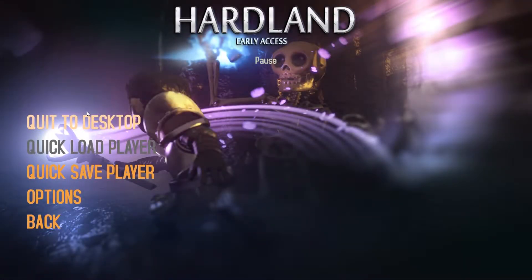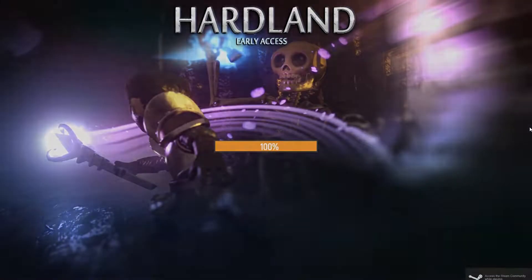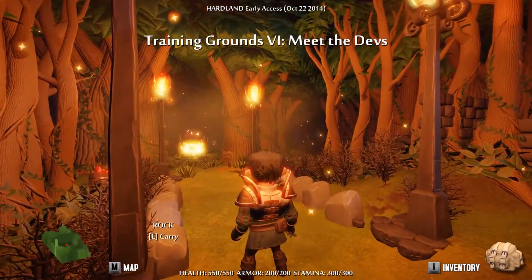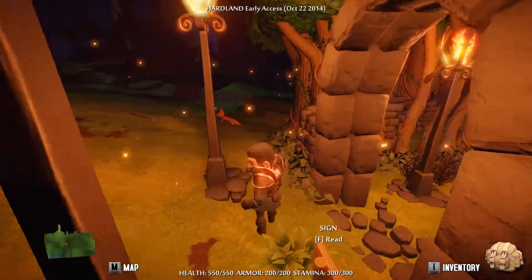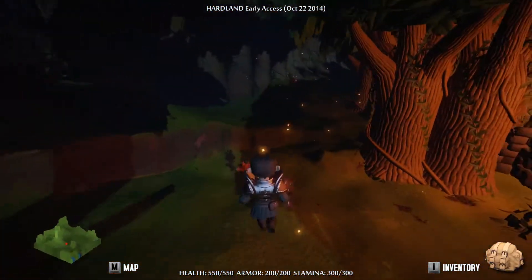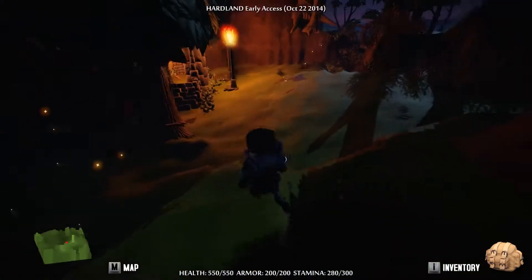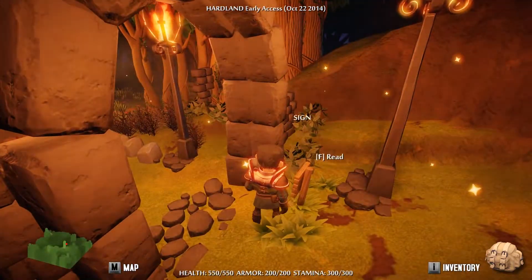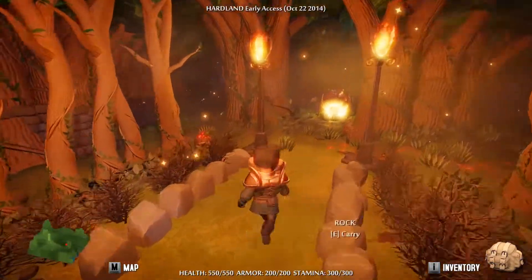Alright, here we go guys, we're going to Meet the Devs now. Oh pretty - I love the little firefly things, that's really nice. There's a fox back here - I want to follow him. Lead me somewhere cool! I think that was like a rumor in Skyrim that if you followed foxes they'd lead you to treasure chests. Okay, I assume they're over here. 'Welcome - this is a place where you can meet us, the developers of Hardland. Come back frequently to chat with us. PS, we're behind you at the bonfire.'